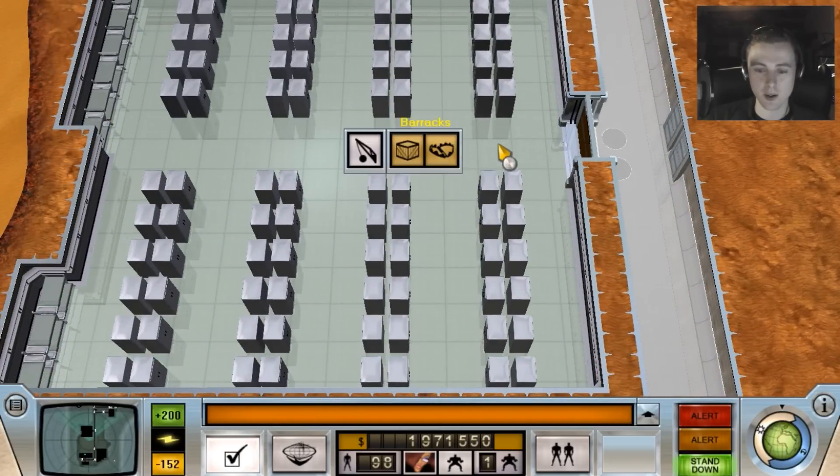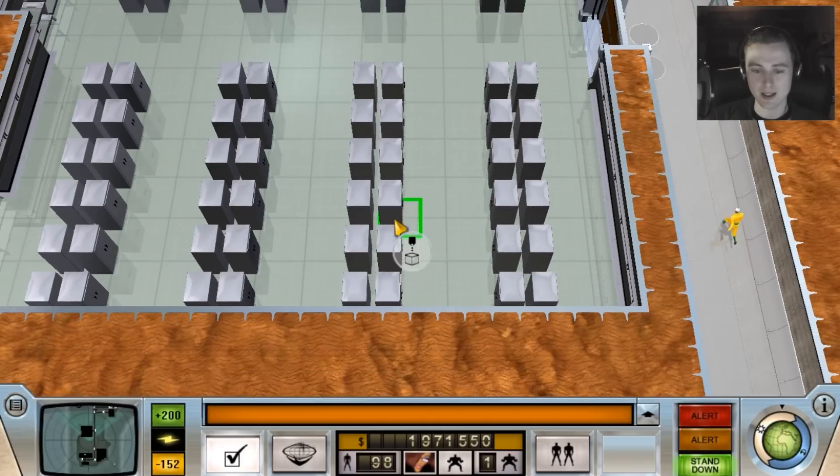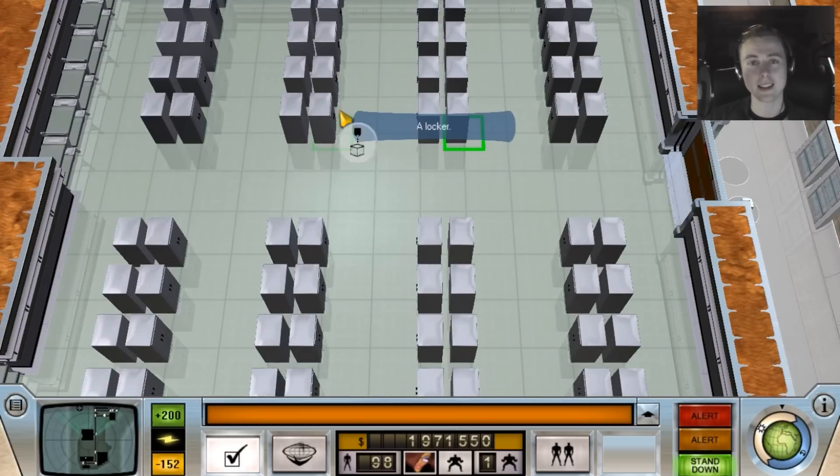Here is the barracks. All these are basically one for every person - this is why I have 98. Let me count: 5, 10, 15, 20, 25, 30, 35, 40. Oh yeah, actually it could be 98 then - never mind. Double that up.